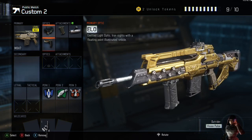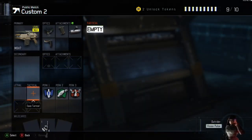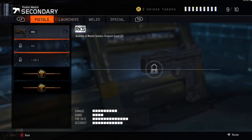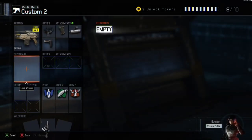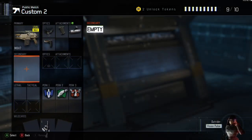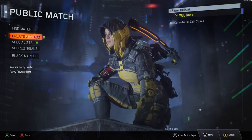But yeah, there you guys have it — here is the class setup for the M8A7. Go ahead and pause the video if you want to take a look at the class setup. Also, if you put on all these attachments and the perks you want, you're going to be left with one slot. So you could put a lethal or a tactical, but I do recommend using a secondary weapon — I would probably use the RK5. Since I just prestiged, I cannot actually equip the RK5 right now, but if you're looking for a secondary weapon, I recommend the RK5. If you enjoyed this video, leave a like. Thank you guys for watching — if this helped you in any way, let me know in the comments. Peace out.